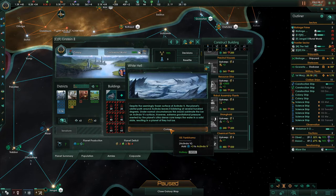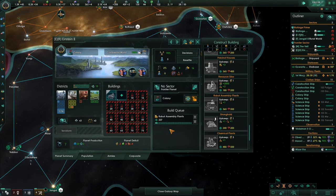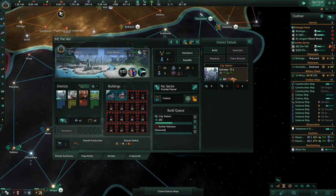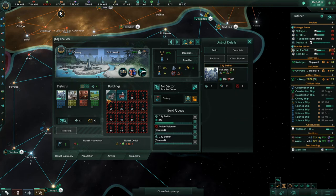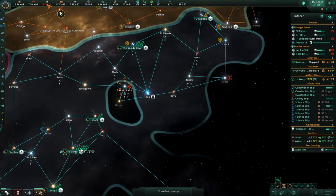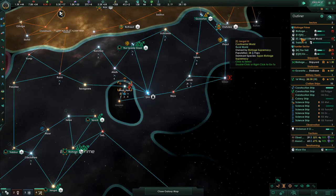Despite the seemingly frozen surface of Eklinda 5, the planet's orbital path leaves it blistering several hundred degrees. Extreme gravitational pressure from the planet's ultra-dense core keeps the water in a solid state, resulting in a planet of fiery hot ice - sounds like something you'd want in a glass of whiskey. This planet needs more housing. Colonization in progress, and it doesn't have a lot of housing districts, so we need to be careful collecting minerals until we can get all the blockers off.